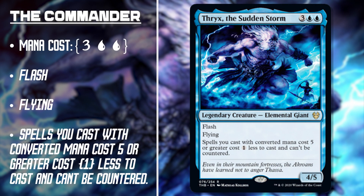Thrix is a 4/5 elemental giant costing 3 generic and double blue. Thrix has flash because storms can come out of nowhere, and also has flying. While we have Thrix on board, spells that we cast with CMC 5 or higher cost 1 less to cast and they can't be countered. The best part about Thrix is that he helps all spell types — our artifacts, our enchantments, everything.